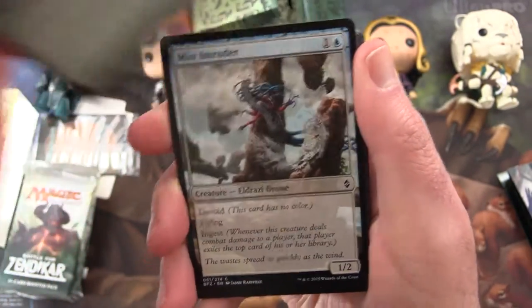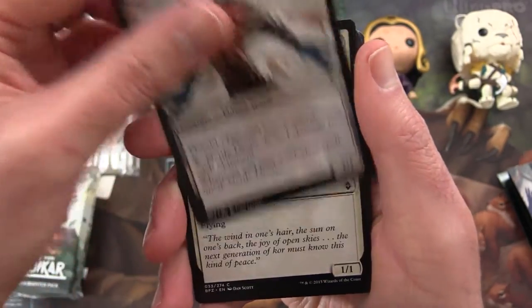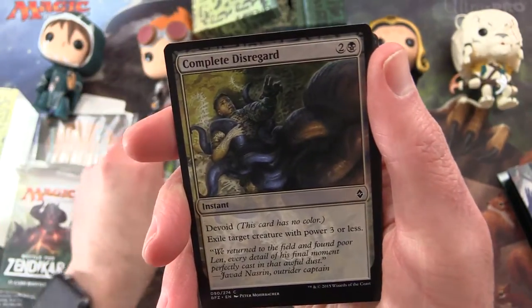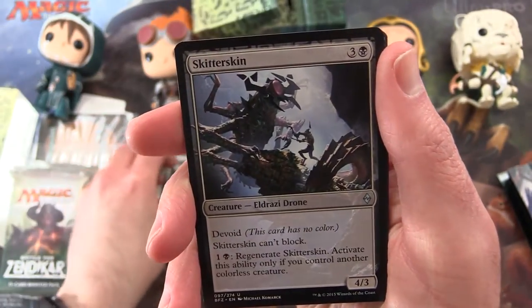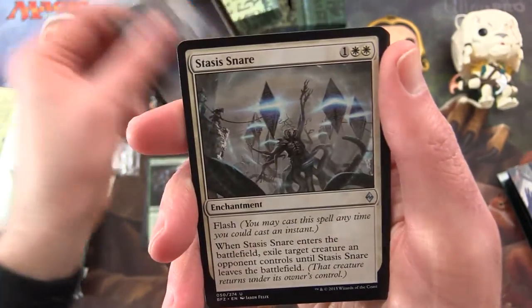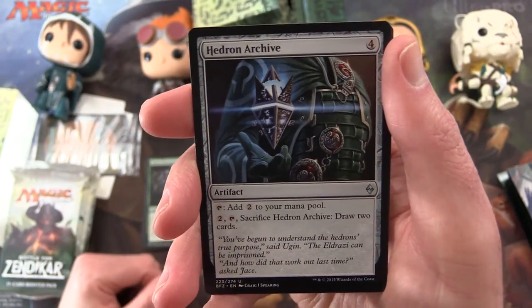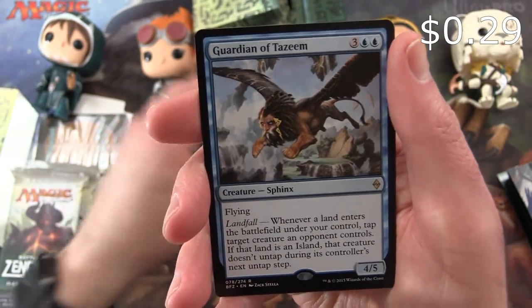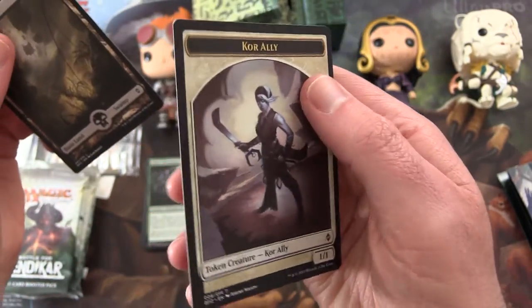Okay, pack 1. Swell of Growth. I'll try to get through these commons quickly: Mist Intruder, Dutiful Return, Nettle Drone, Kitesail Scout, Snapping Gnarlid, Spell Shrivel, Complete Disregard, Scour from Existence, Tajuru Beastmaster. Uncommon is Skitterskin, Eldrazi Drone, Stasis Snare - I used that one back in the day, that was pretty fun - Hedron Archive. And the rare is Guardian of Tazeem. We get a nice full art swamp and a Kor Ally token.